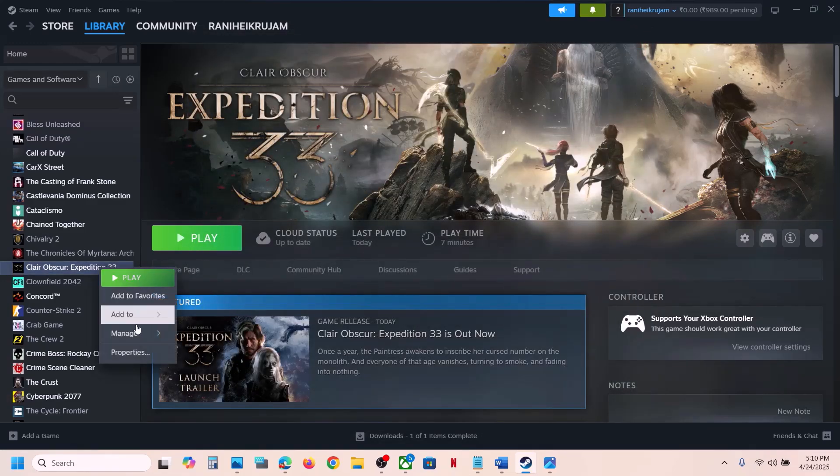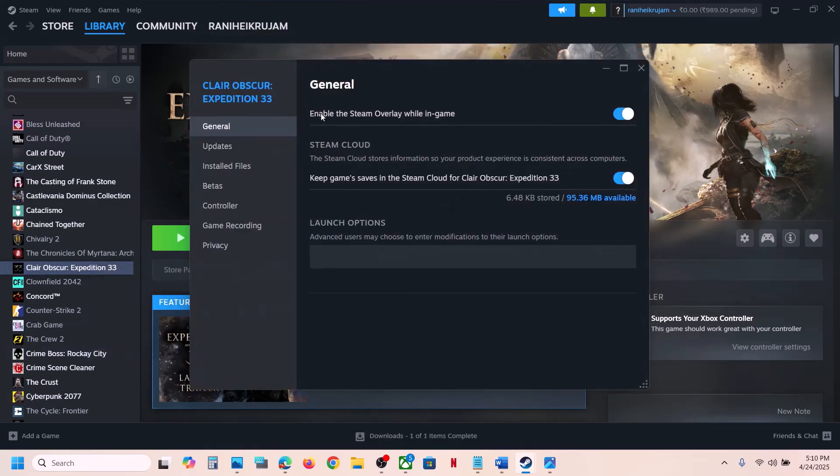Then go to Library, right-click on the game, go to Properties, and under the General tab you can see 'Enable the Steam overlay while in game.' If this is off, turn it on and then launch the game. If that does not work, you can even turn off the Steam overlay and then launch and check which one is working fine for you.